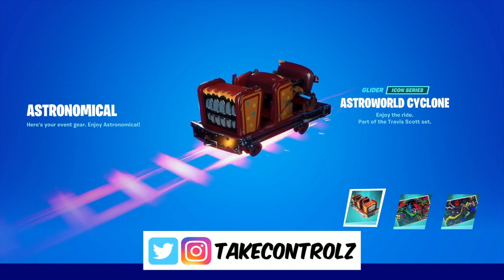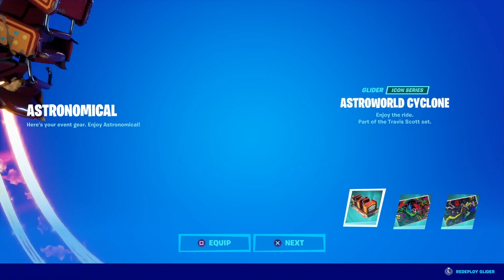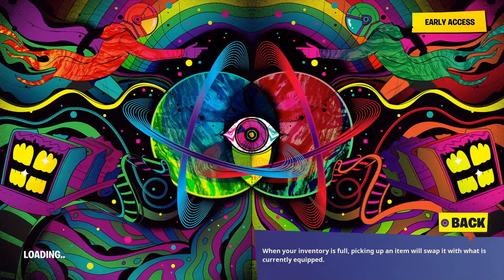Yo what's going on guys, back on Fortnite and for some reason it's giving everyone all the Travis Scott glider and loading screens before we're basically supposed to have it. So this is the glider, this is one of the loading screens — that's crazy, I don't even know how to look.